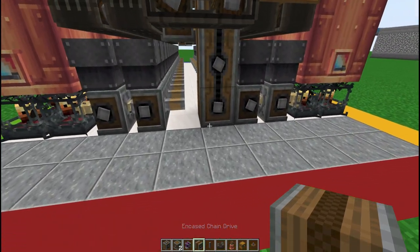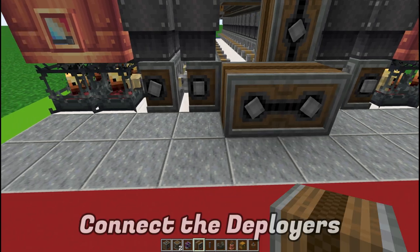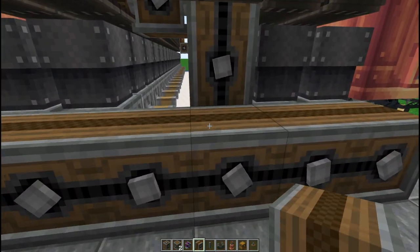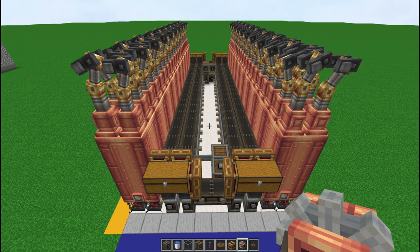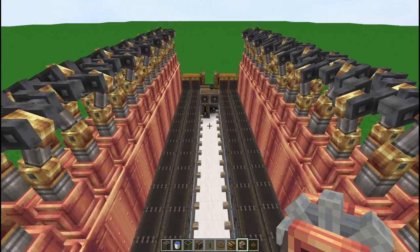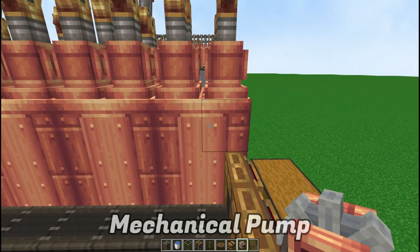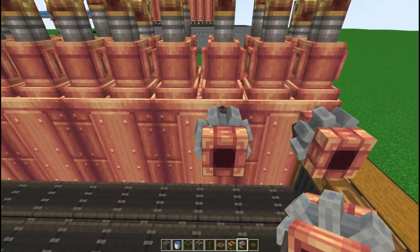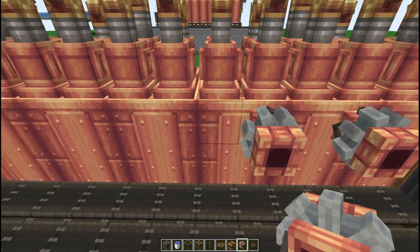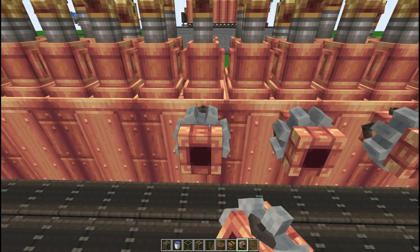On the back end, add an encased fan drive and extend it right across to connect with both deployers on both sides, so you're powering both deployers with the same setup. Back at the front end, add your mechanical pump here making sure the arrows are facing forward. Leave a gap between each one and place another mechanical pump — a total of 10 mechanical pumps on each side.